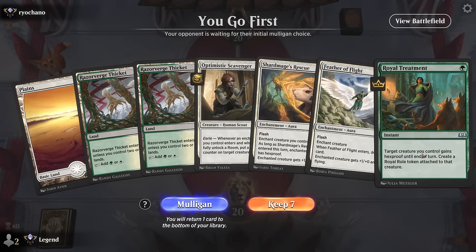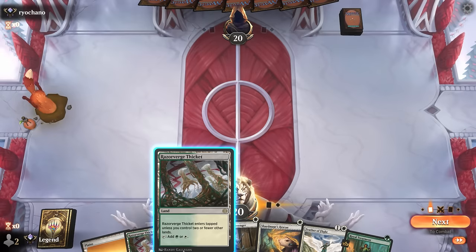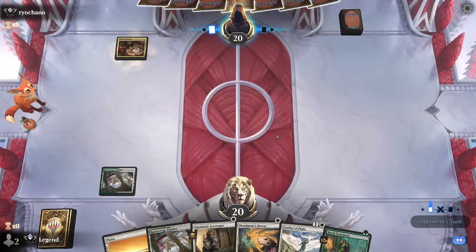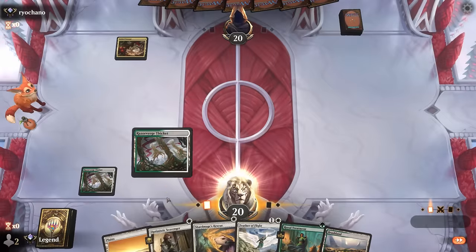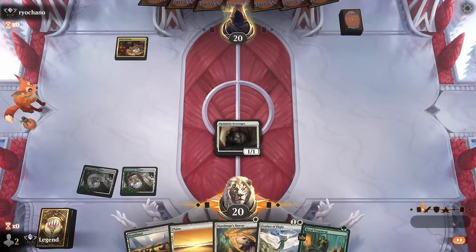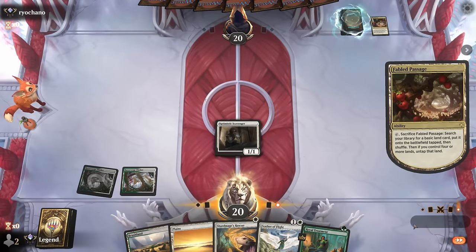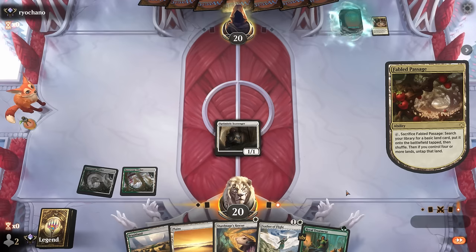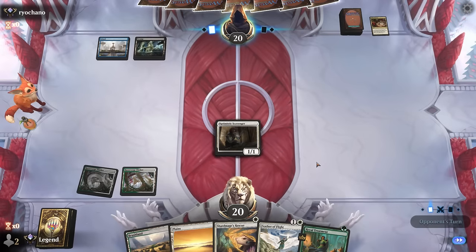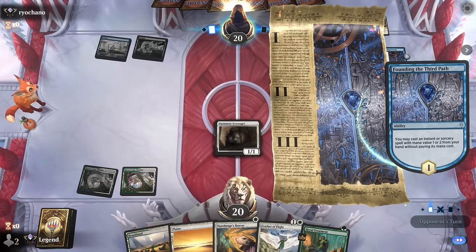Game 5: We're on the play with a decent hand. Scavenger plus multiple ways to protect it. I don't want to play Scavenger turn one in case the opponent has a one-mana removal spell at the ready since it's our only threat. Now we can play Scavenger and then next turn start unloading auras. Opponent starts with Fabled Passage so likely a slower deck. We'd love to draw more auras to increase our damage output — along the lines of Ethereal Armor. Opponent is blue-black, and third-turn milling themselves — it's a self-mill deck, the reanimation variety trying to bring back Atraxa.